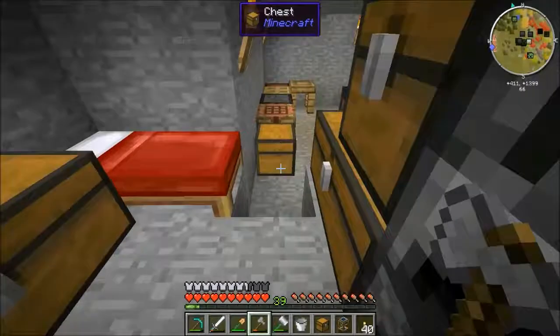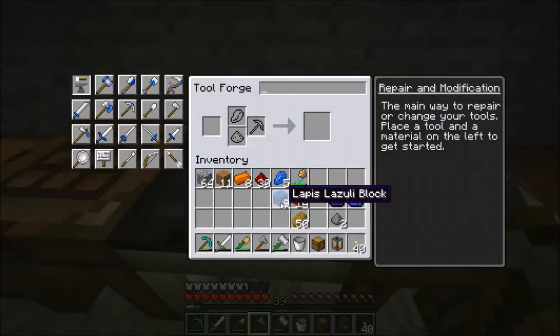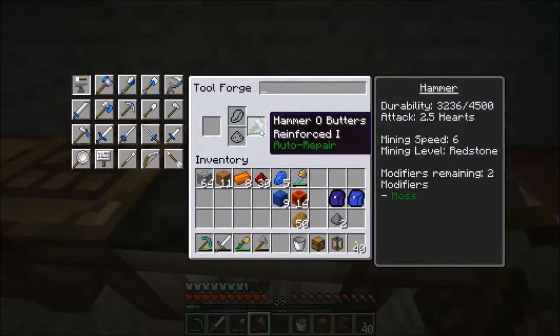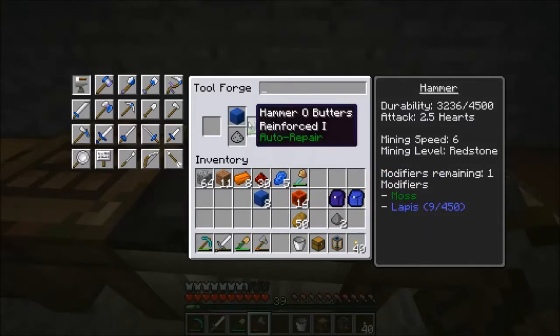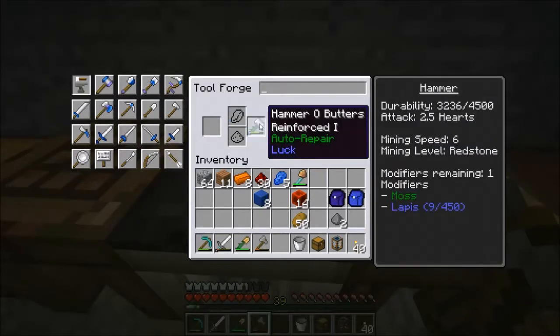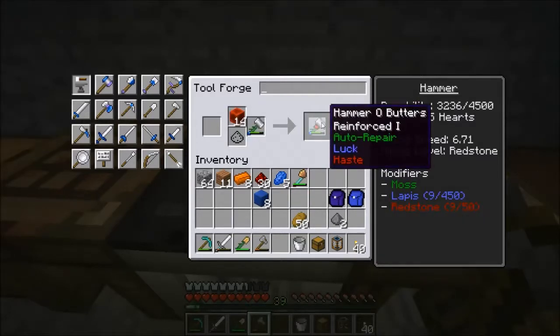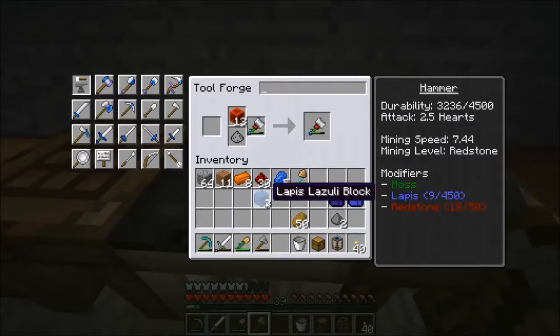But first I also want to upgrade my hammer. I managed to find some more lapis — went down into the mines and got some more lapis and a ton of redstone. So I am going to modify my hammer with a bit of lapis to give it luck, which basically means whenever it breaks a block such as coal or diamonds, it has a chance — a very small chance — to give me an extra one, increasing the yield from that block. I'm also going to put some redstone on it to give it haste and increase its mining speed. I did it one at a time to make sure I got both modifiers on.